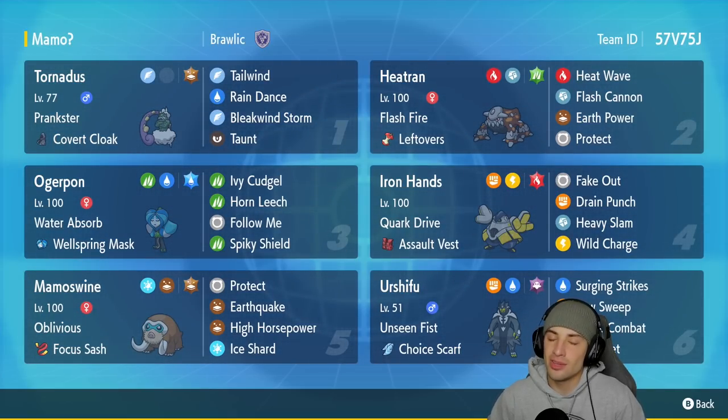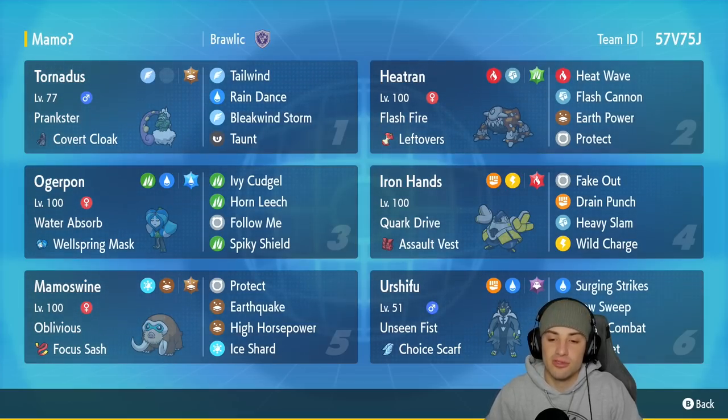Fifth slot is Mamoswine — an all-time favorite of mine — with Oblivious and the Focus Sash as its item. It's got Protect, Earthquake, and High Horsepower for big-time STAB damage, plus a first-turn priority move in Ice Shard. The final Pokemon is Urshifu with Unseen Fist and the Choice Scarf as its item.